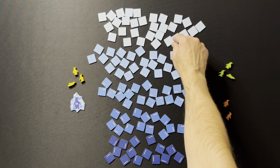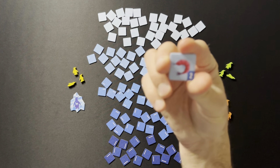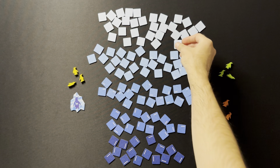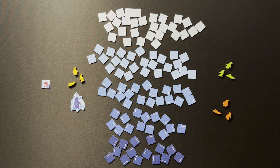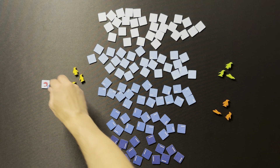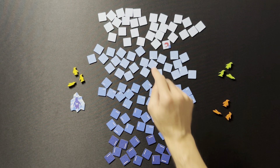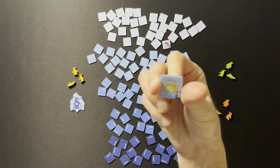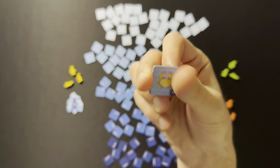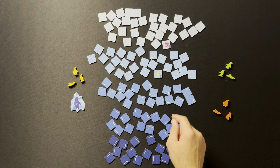Yellow player goes first — there are no face-up tiles, so they have to turn one over. They turn over a red shrimp worth two points. They now have a choice: take it into their tableau to start building their score, or push their luck and go to the second level, since point values get higher as you go deeper. They turn over a yellow crab worth three points and get the same choice again.